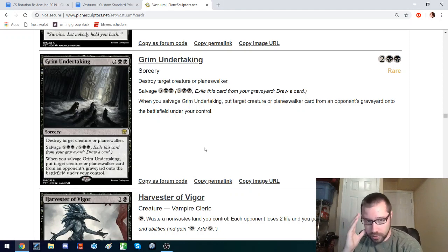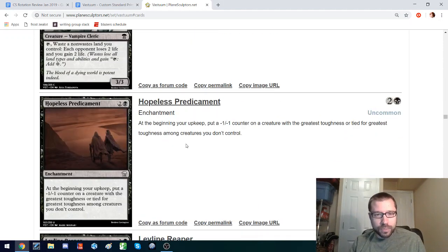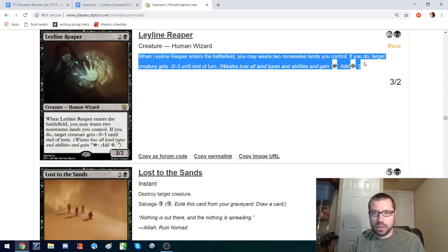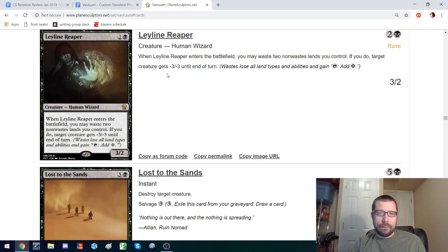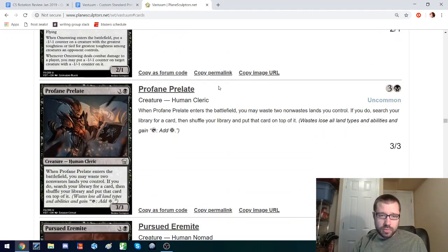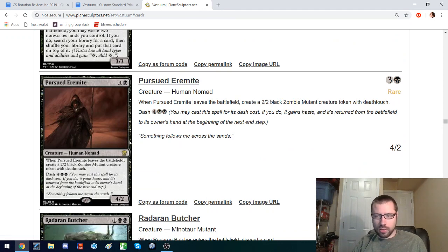Four-mana destroy a creature or planeswalker — something that the format definitely has and is probably good to not run out of. It's always good to have that tool. You can reanimate with the salvage. This would be an interesting thing to have in a dredge deck, and if you accidentally mill it later, it could still be really good — you pay seven, gain a card, and reanimate something that's ended up in your graveyard. This is the pushed black wasting card. It's just a 3-2 that you can waste two lands to basically remove a creature — that's appealing and good. There are things in the set that make wasting actively good and we'll get to those at the end.